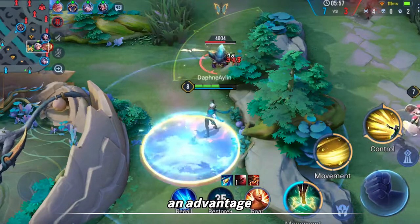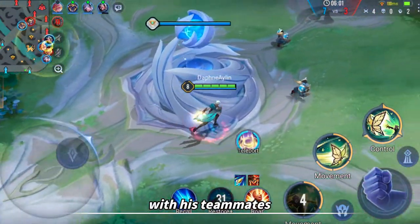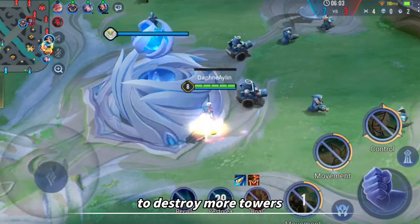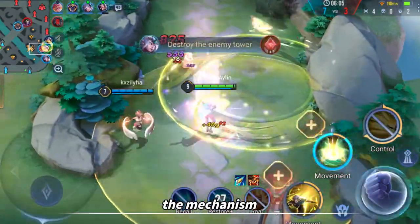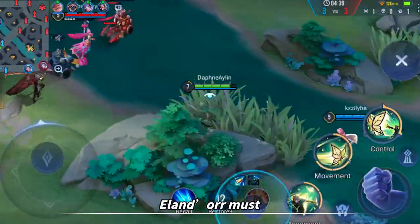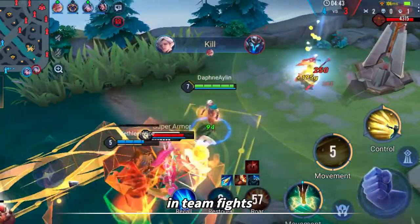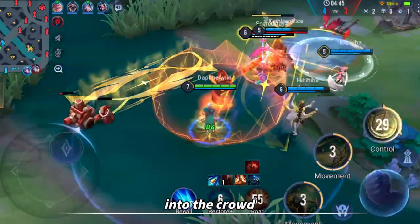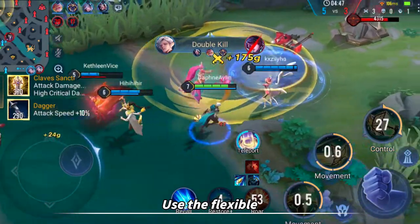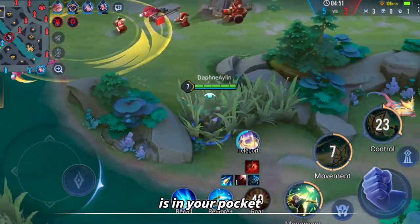After establishing an advantage in the mid-game, this squad should cooperate with teammates to destroy more towers, flexibly using Roy's ability 2 to consume the HP of the enemy's towers. Allendor must accurately use his Soul Lantern to change his position in team fights, or he may fall into the crowd and be killed. Use the flexible abilities to poke, and the victory of team fights is in your pocket.